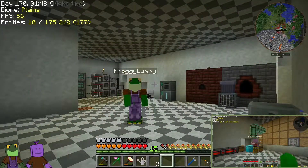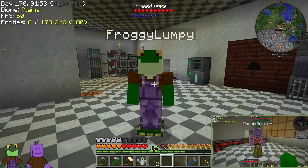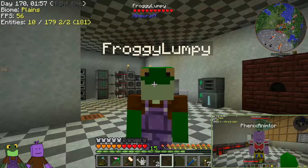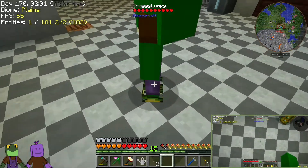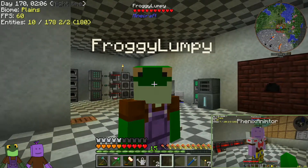Hi, I'm Froggy Luppy. And I'm Phoenix Animator, and welcome to Project Ozone 2 Reloaded, Episode 18. How are you doing today? I'm good. I'm standing here in my little slippers. They're slippers.